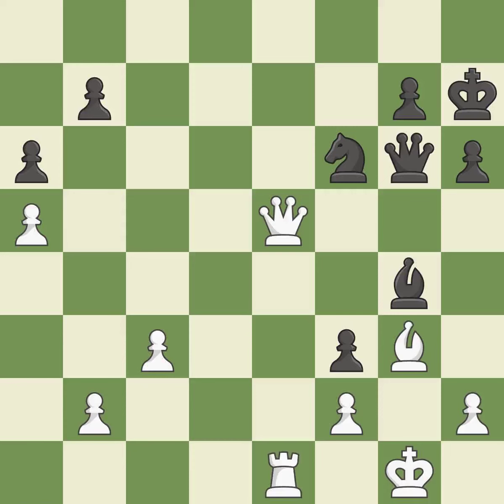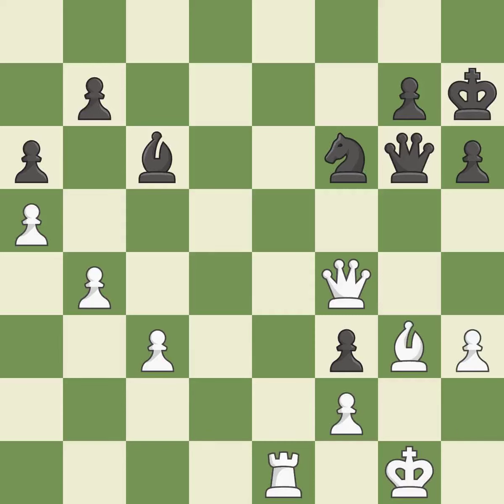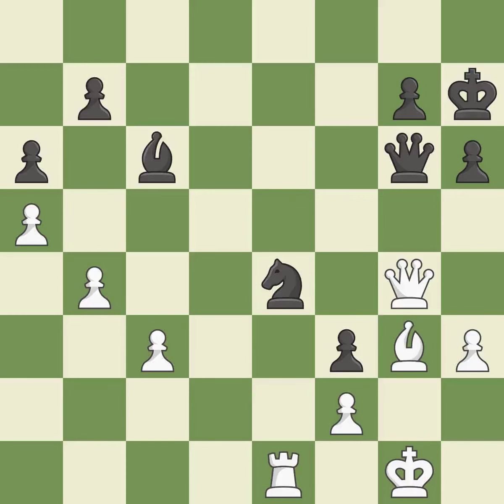This develops a rook off its starting square, getting it into the action — it is excellent, though this ignores a better way to pin a bishop to the king — it is an inaccuracy. A solid choice — it is excellent. This defends the attacked pawn — it is good. This is not the best — it is an inaccuracy. That's what I would have recommended — it is best. This is the strongest option — it is best. This threatens to create a passed pawn — it is an inaccuracy. This offers an equal trade of pieces. This stops the opponent from being able to create a passed pawn.